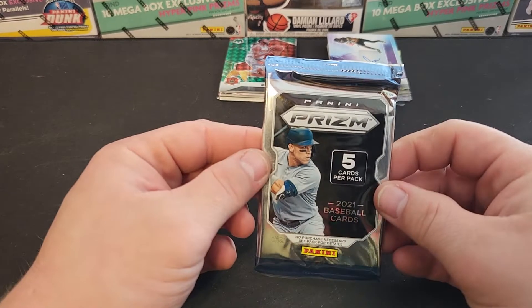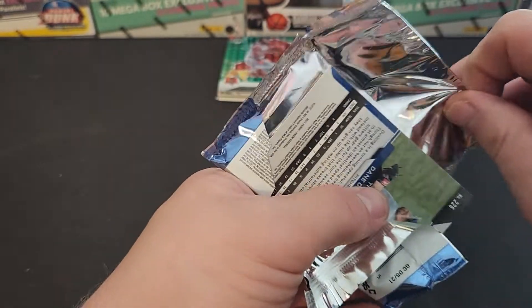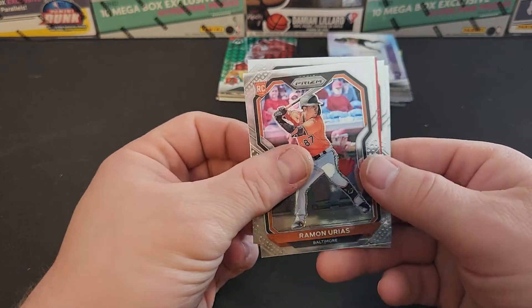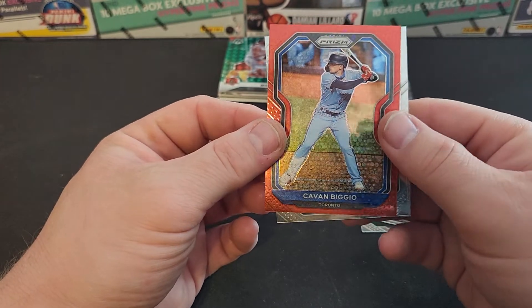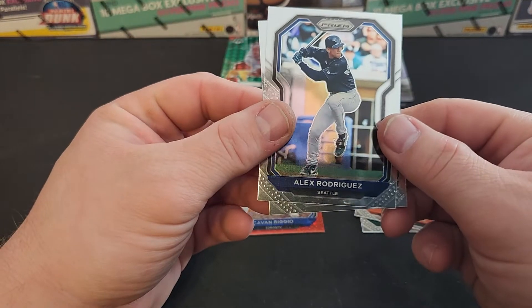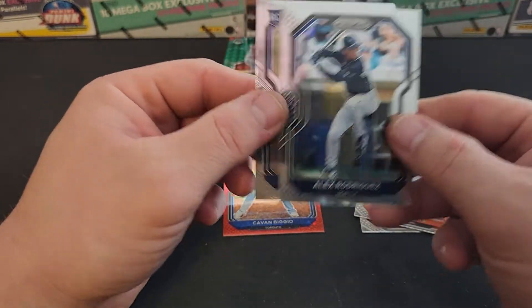Let's hit the baseball — Panini Prism. I think these are unlicensed for baseball; I think Topps has the license for sure. But probably some pretty cool cards nonetheless. Gavin Biggio, red prism. I know Craig Biggio — I don't know if Gavin is any good. All right, rookie card.